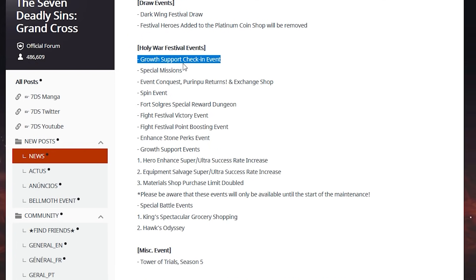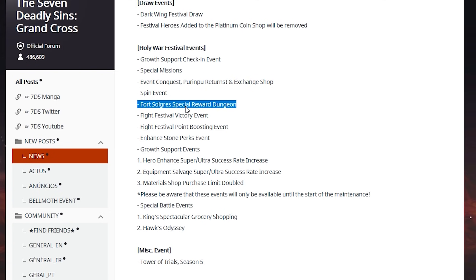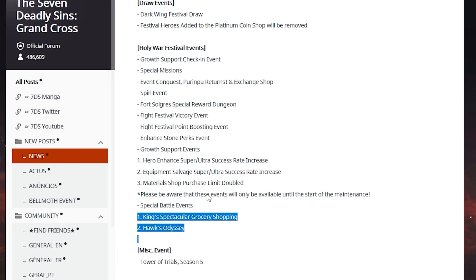Moving on, all this stuff is ending as well — the growth support check-in event, special missions event, and conquest. Please take care of these on your final days. Most of us took care of it because it was really fun. There's also a spin event, a fort soldier's special reward dungeon, and a fight festival victory event — very fun events. I hope they run these again. I really enjoyed the consecutive boost mechanic — if you win one, you win another, it continues onward. Great job Netmarble. Enhanced stone perk events and growth stuff is all ending — take care of these now. There are two special events that grant four gems.